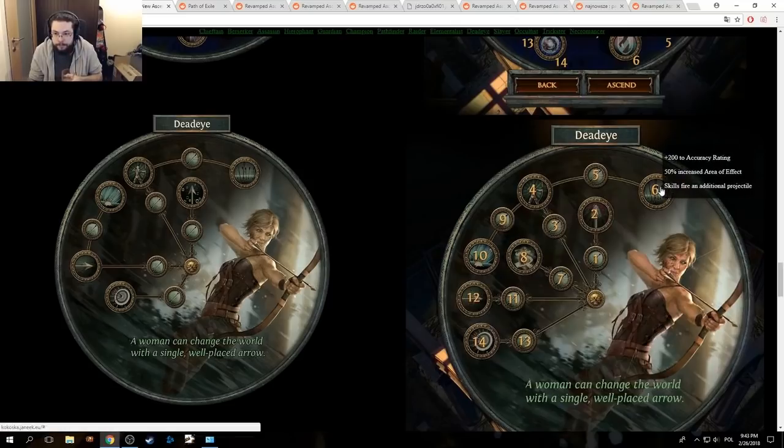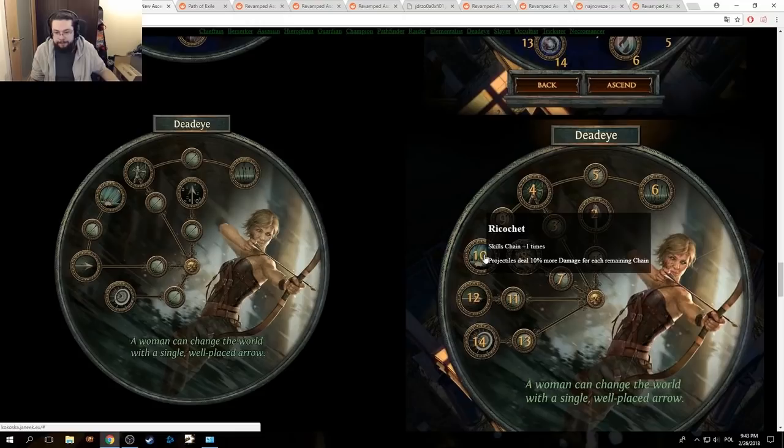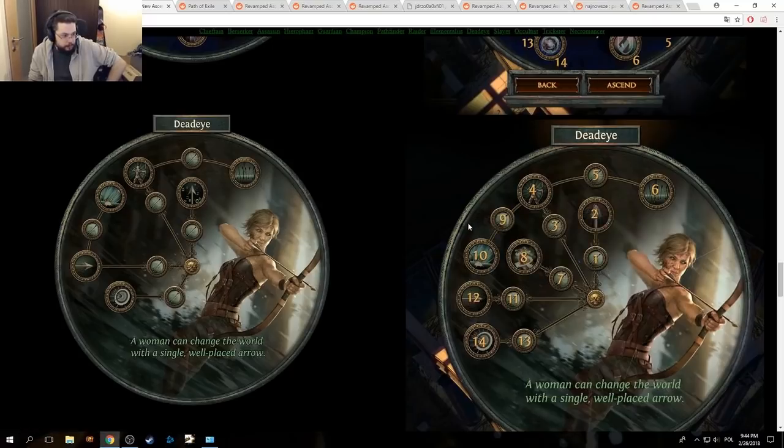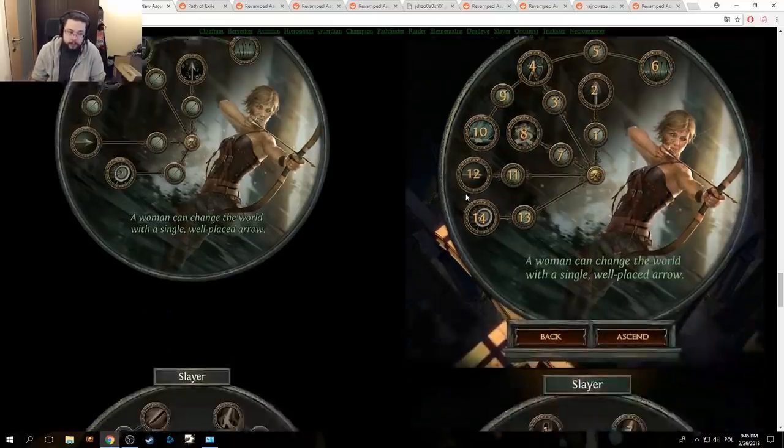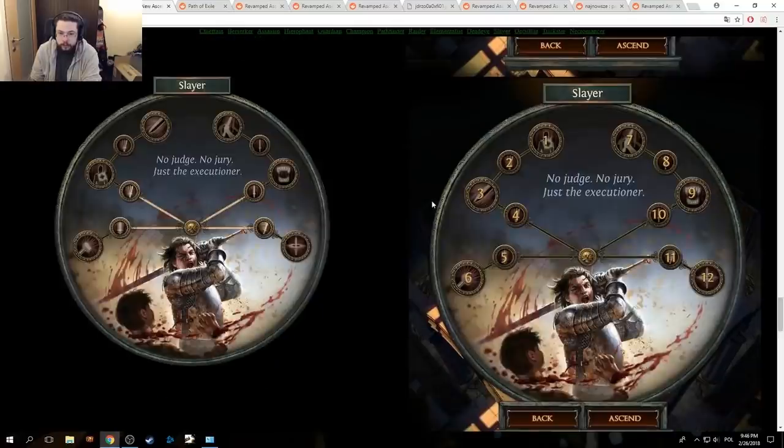Gathering Winds seems great. Rapture always was a decent node, Powerful Precision is pretty strong honestly. Skills fire an additional projectile — I feel like Scion is just gonna beat this out. Far shot — I mean I understand their decision, but maybe it would be better if this was like 20% increased projectile damage, not projectile attack damage. And then Ricochet — I don't know, so situational. I'm sure you can make it work with enough damage and certain bow setups and maybe even spell setups, but it seems like one of those things that if you can make it work, it's super powerful, kind of like Champion.